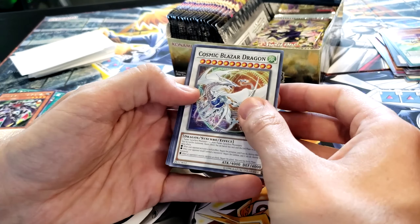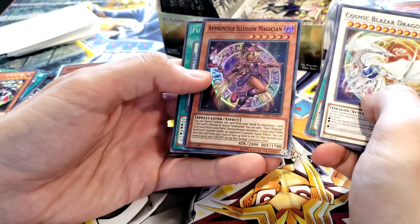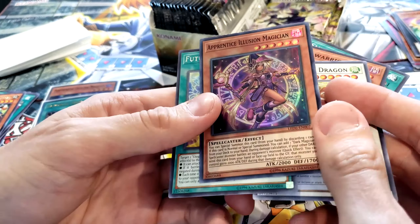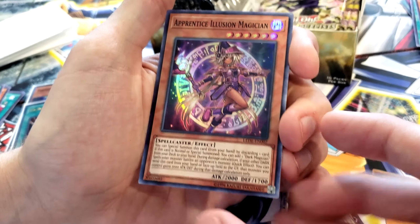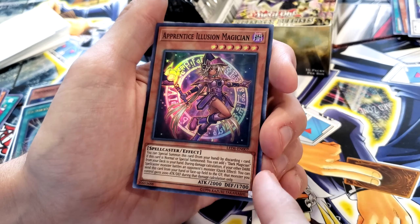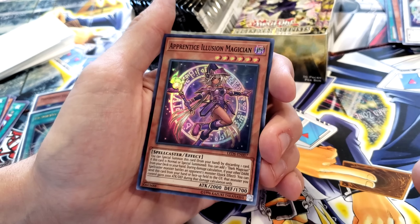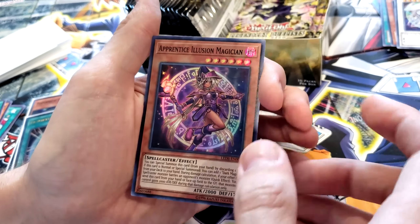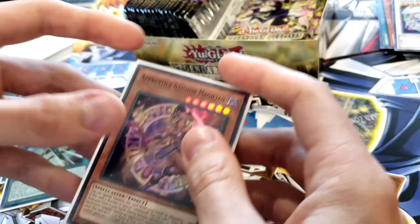Cosmic Blazer Dragon, Doppel Warrior, Smile Action, Apprentice Illusion Magician — actually one of my favorite cards, very powerful, very competitive. You just can never go wrong with this card. Future Drive. The reason I like Apprentice Illusion Magician so much: you can special summon it from your hand by discarding one card. If this card is normal or special summoned, you can add one Dark Magician from your deck to your hand. During damage calculation, if your other Dark Spellcaster monster battles an opponent's monster, quick effect — you can send this card from your hand or face-up field to the graveyard; that monster gains 2,000 attack and defense during that damage calculation only. I feel like it's kind of OP, but I'm not complaining. Got to beat my wife's Blue Eyes deck at some point.